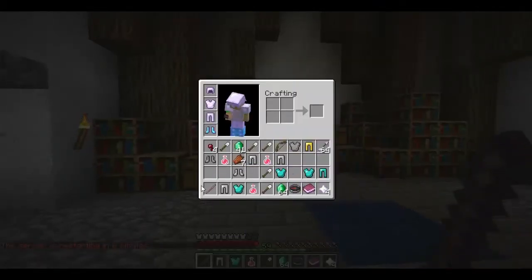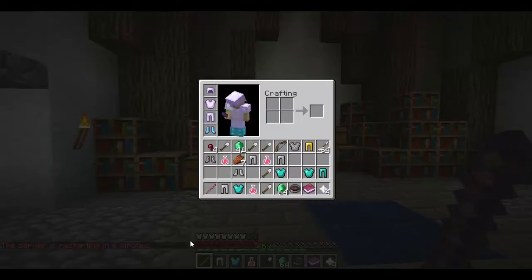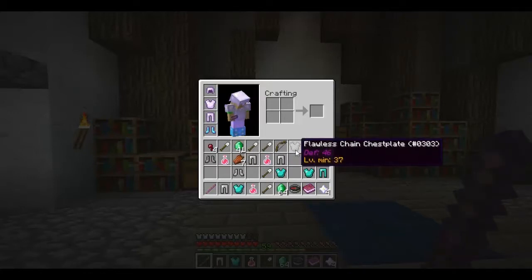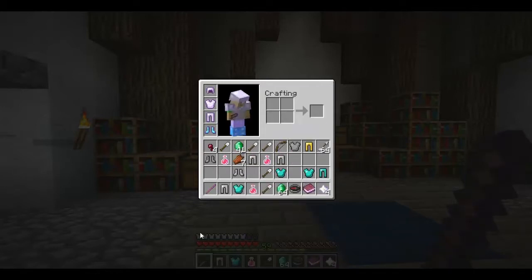And based upon whether your item is unique, rare, or legendary, it'll be stronger. Unique is the lowest, so it'll only be slightly stronger than a no-special-tag item. Then rare will be stronger than unique, and then legendary trumps everything. EVERYTHING!